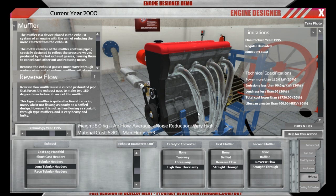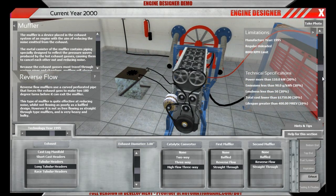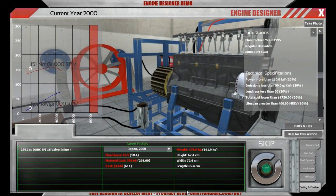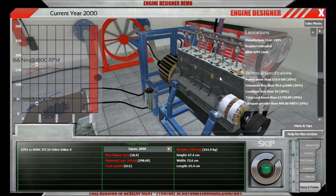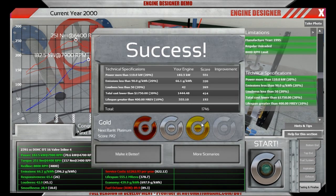The engine is ready and set up for running. Let's check if it's knocking severely. Looks good — torque kicking in. Gold rating, first try!